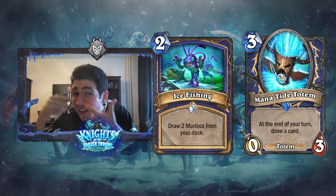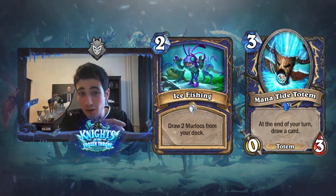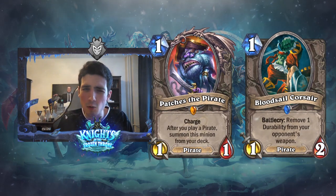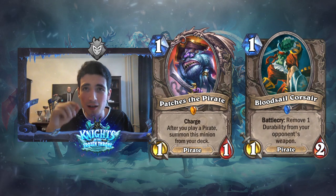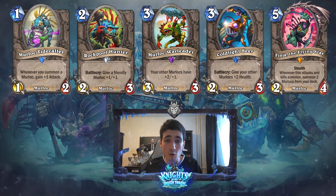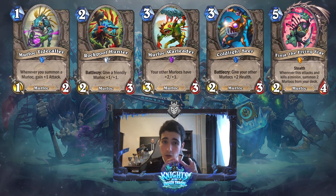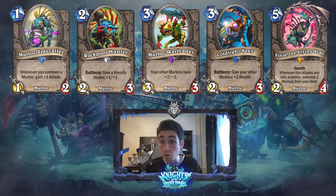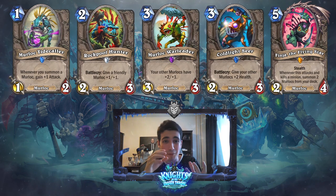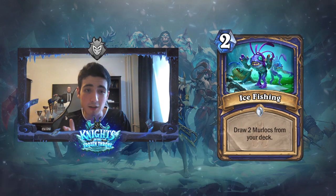Maybe Mana Tide if you want extra card draw. And then you can also play the Pirate Package — it's very cheap, you only need to play three cards: the Bloodsail Corsair and Patches the Pirate. And you can also play the Murloc package with the card draw from this card. So I really see an aggro-ish type of Murloc Shaman you can already build with the cards we've seen so far. If we get even more cards, you can maybe bring some midrange cards into the mix or build a full Midrange Shaman deck.